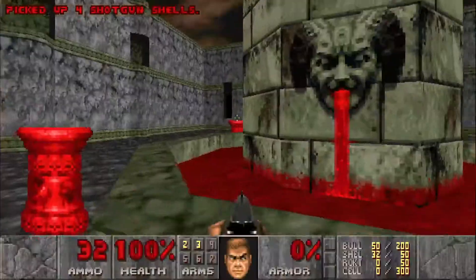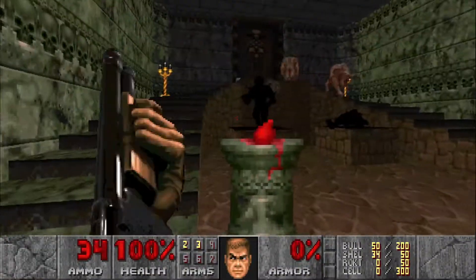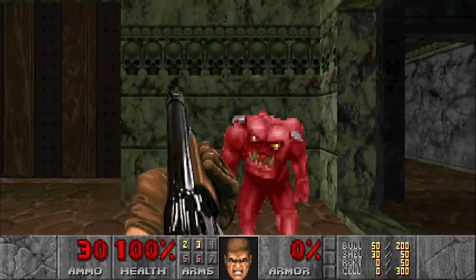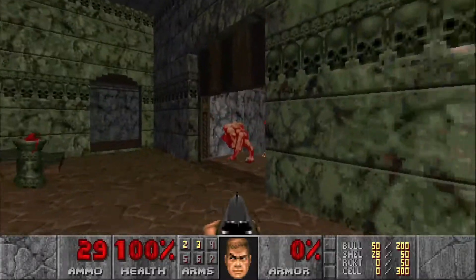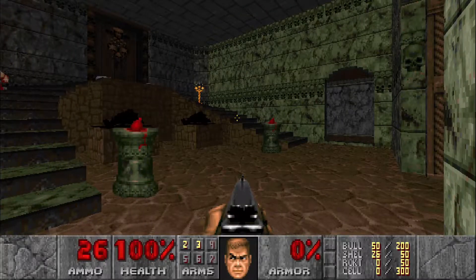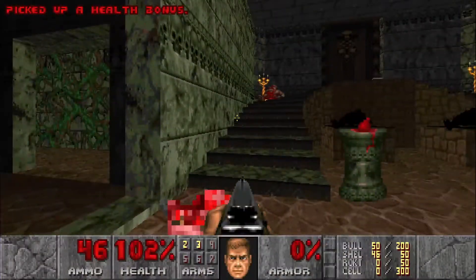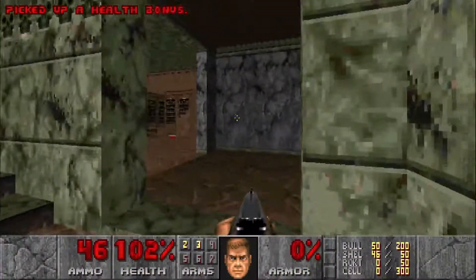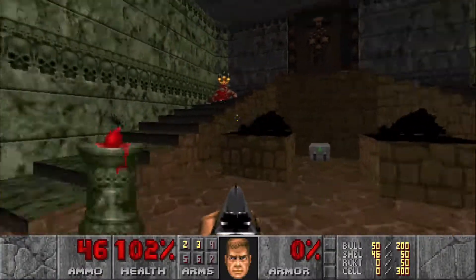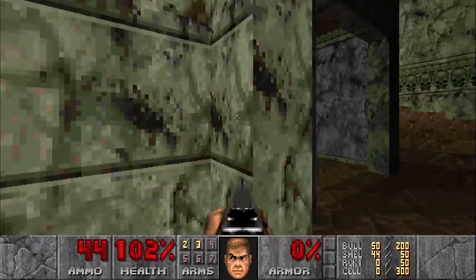Go through this door, grab some shells, go right through this door. We'll take out these two imps and the two pinkies. We have a baron and he likes to teleport — he can teleport here, over there, or over here.